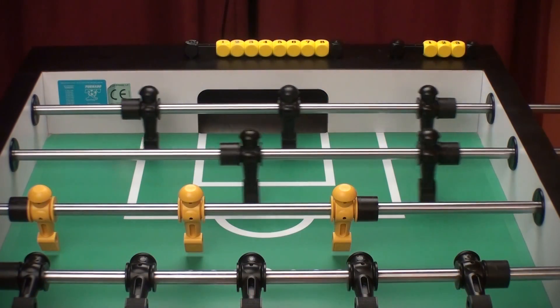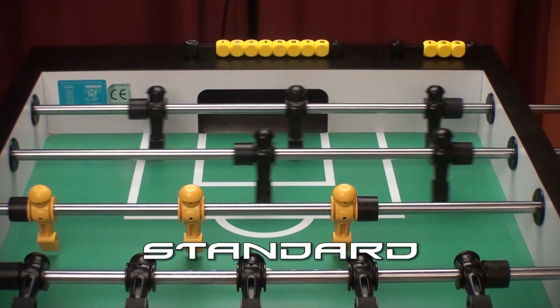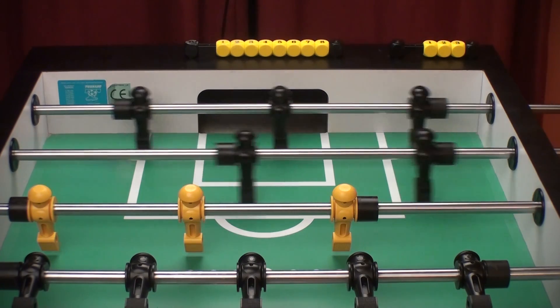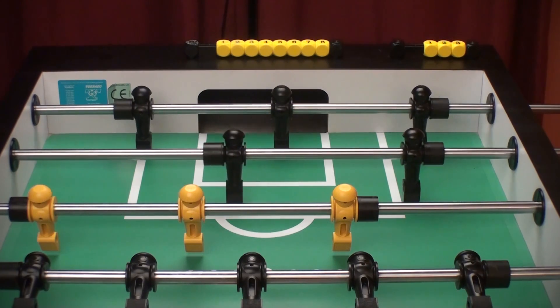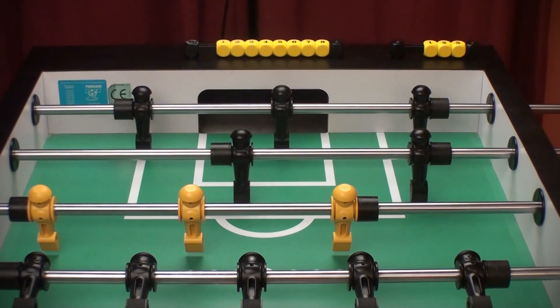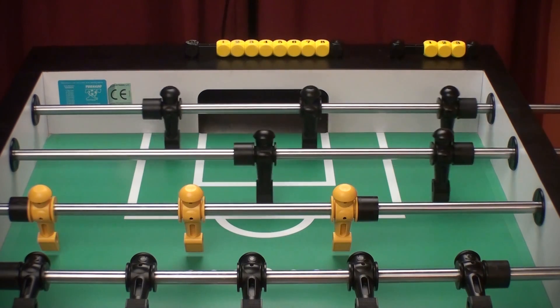Let me describe a few common terms. The first one is a standard defense. If you put the goalie rod and the 2-bar against the wall and move them a little bit so you're guarding some part of the goal area, this is basically what's known as a standard defense.